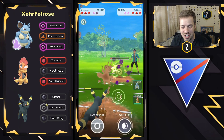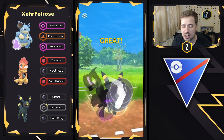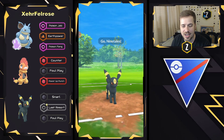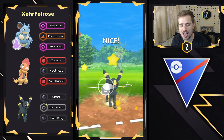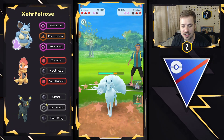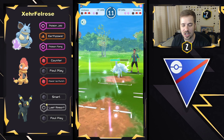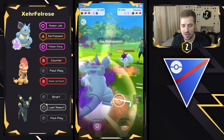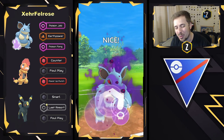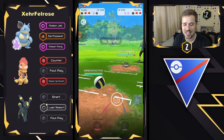Umbreon being extremely bulky right here, they're going to go ahead and throw the Foul Play just before they can get to a Weather Ball, looking to force that shield from the opponent or take out the Politoed, and they do take it out. This is why Umbreon with Last Resort, which is a Legacy move, is what you want to have — so you can do neutral damage to these Fairies. It is going to be a Charm Alolan Ninetales, which means it's not going to have a lot of pressure against Nidoqueen, but Poison Jabs — my goodness. We do see a swap into Stunfisk, which means this Poison Fang is going to drop that defense.